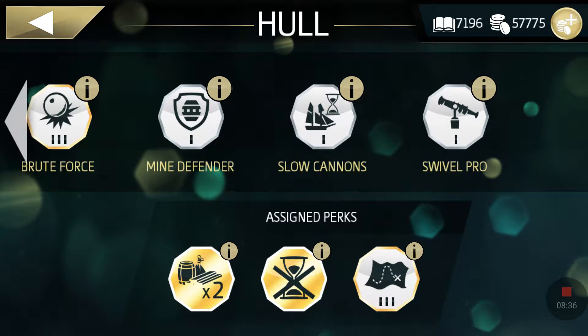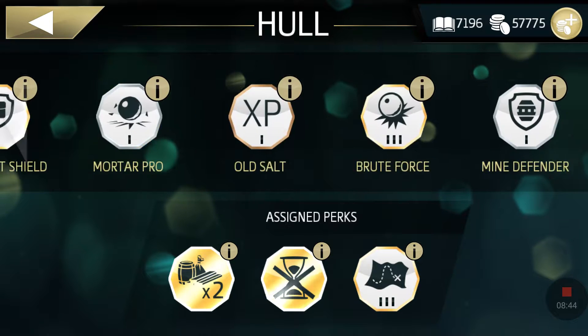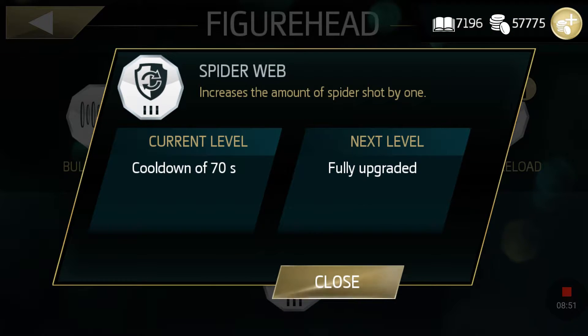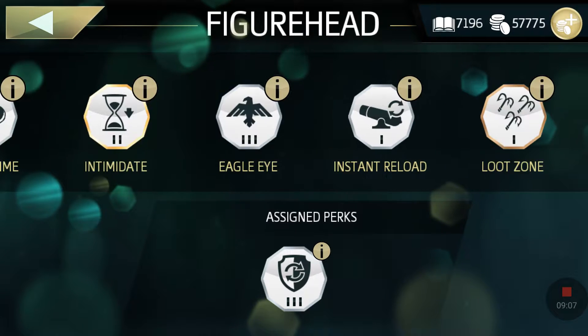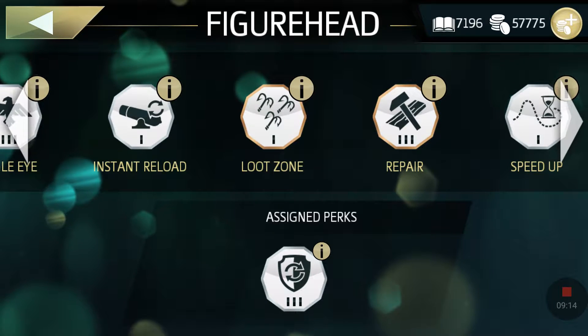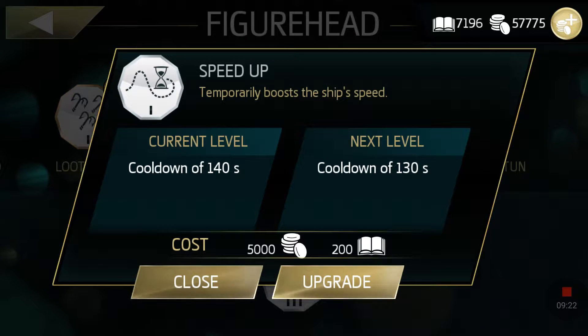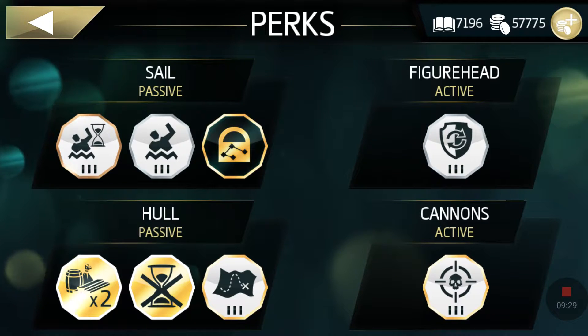When targeting a weak spot on a ship, one skill increases the stability of the swivel gun. My personal favorite is 'Spider Web' — when you're about to die with only 15–30 HP left, you can use it to block enemy attacks. Another skill I like is 'Repair,' which restores 10 HP of your ship. There's also a skill that temporarily boosts your ship speed, great for racing missions.